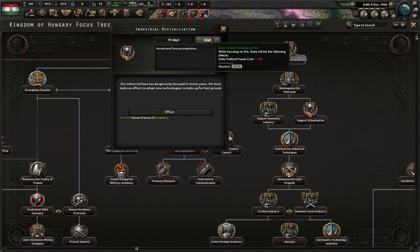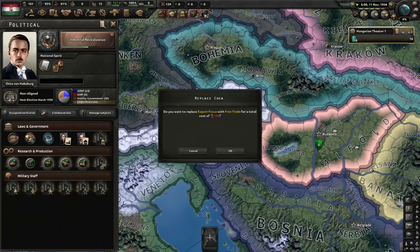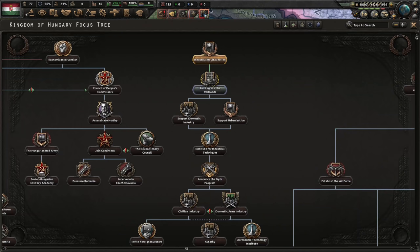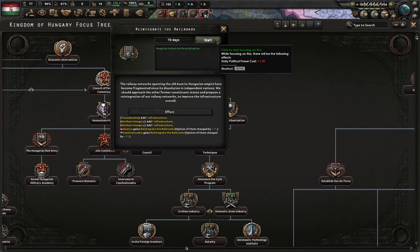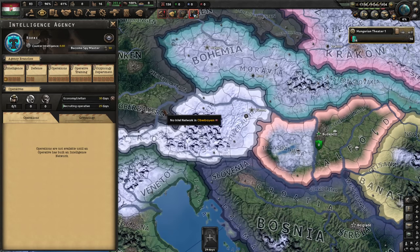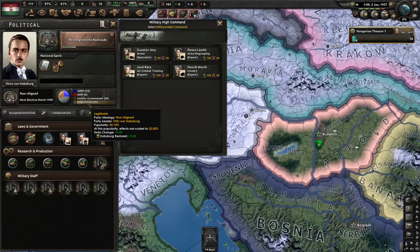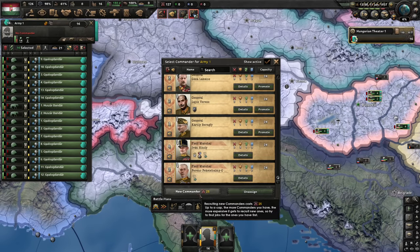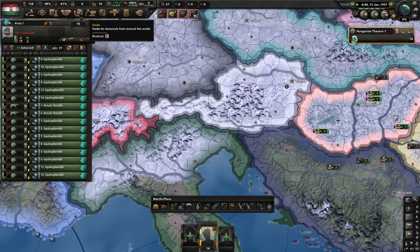In order to take Austria peacefully we should reintegrate the railroads, so industrial revitalization. Let's stop trade for a moment because I want to create an agency — we will be missing steel but I want the spies. Computing machine and reintegrate the railroads. We need five upgrades to the agency to get an extra spy. Protocol support is growing slowly but it's sufficient. Let's promote this guy — our level 4 general who can become a field marshal — and draw some more generals.